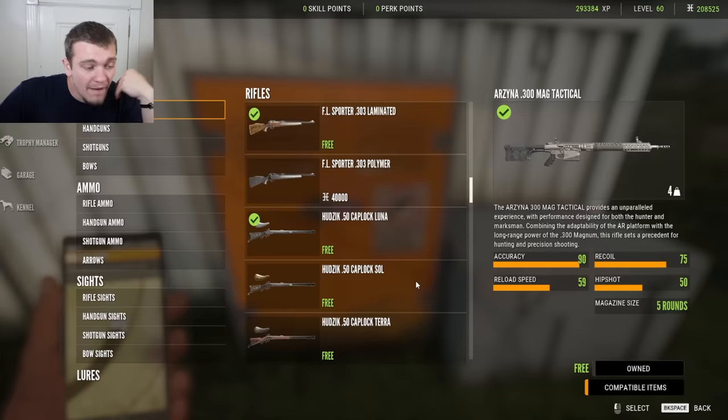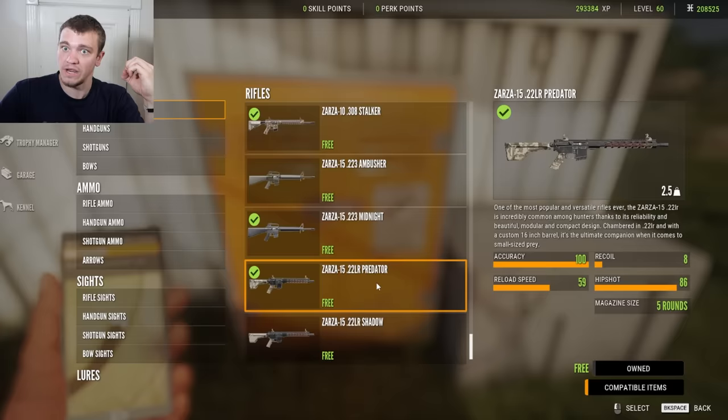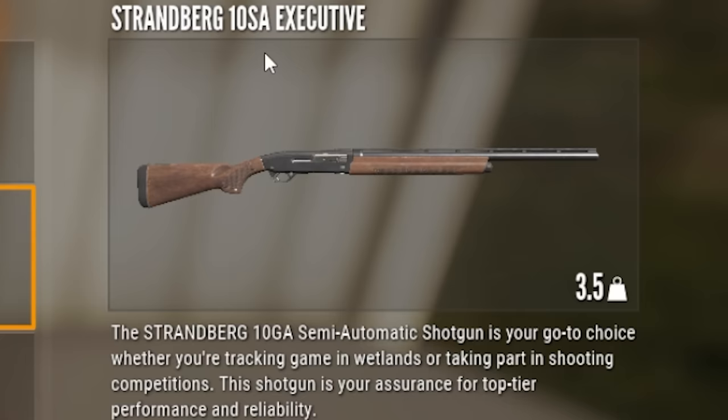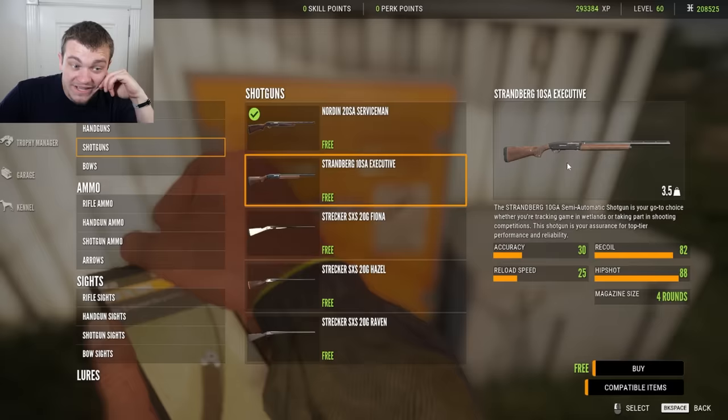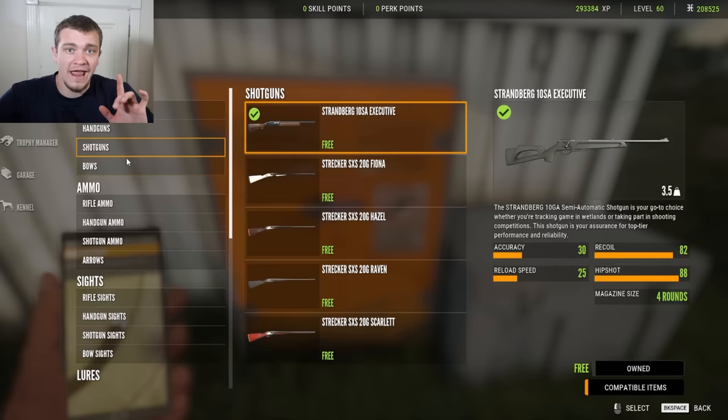They've already given us ARs before, and never in my life have I seen someone use a 22 long rifle AR with a five-round magazine. That should literally be illegal. ARs should have nothing less than 20. Then we're going to go into the shotguns — I believe it's a 10-gauge SA. It holds four rounds. That's pretty solid. That one might be a game changer, especially if you put slugs in it. Let me go into the store and make sure I got ammo for all these things, and then we're going to take them out and start shooting stuff.